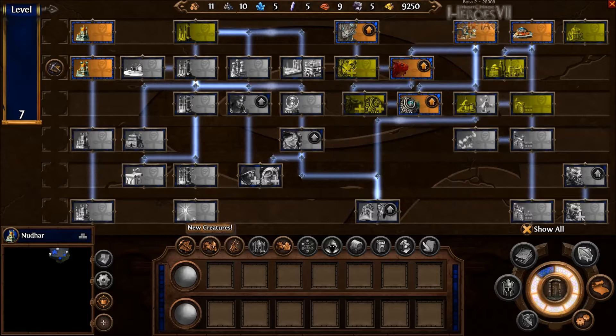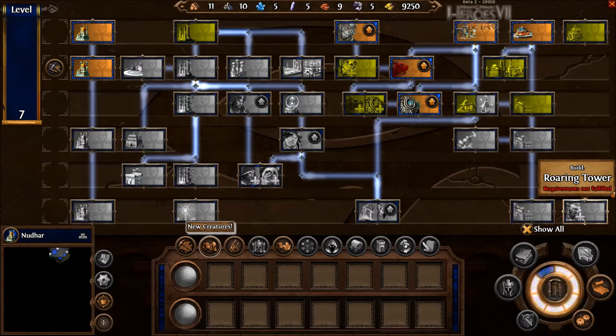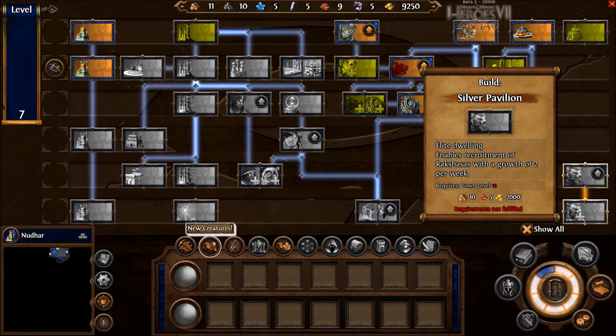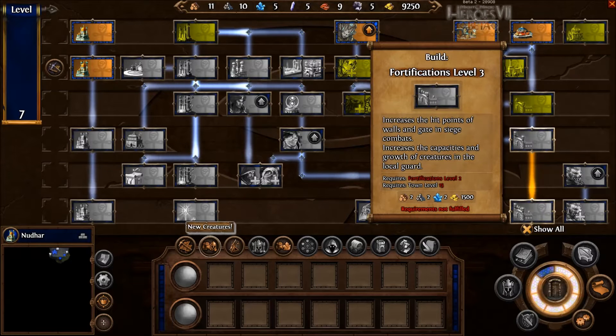So I get it now — there's one, two, three, four, five, six, seven creature slots. One, two, three, four, five, six, seven. Rakshasas. And then nope, nope, nope.